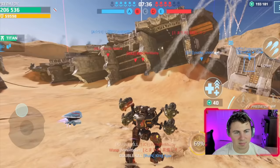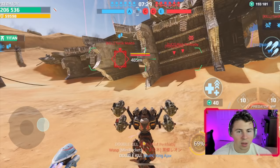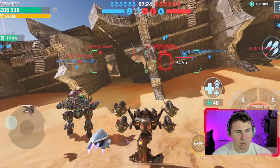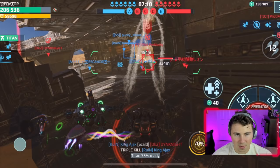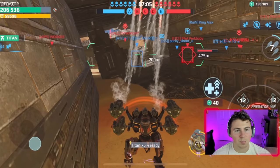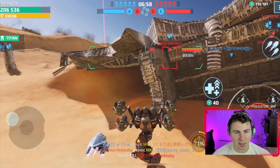Pixonic still hasn't introduced a reload button for lock-on weapons. That came to the test server like three or four years ago and they never brought it to the game, which is absolutely stupid considering lock-on weapons are not overpowered at all — they're underpowered. We just fired all of our Hydra into the ceiling of this ship.